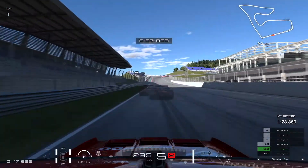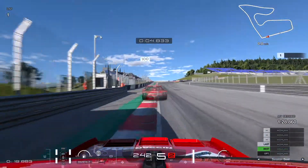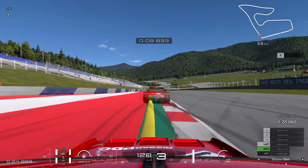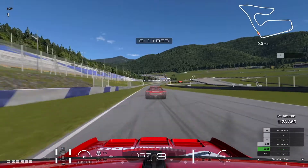The braking point for Turn 1 is the 100 marker. Drop to third and try to pin the car to the right apex, again going on the power as quickly as you can.